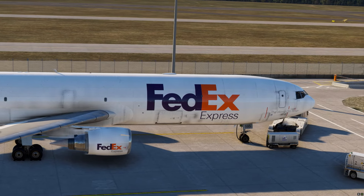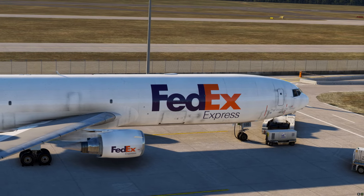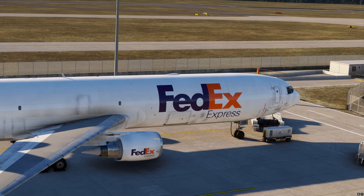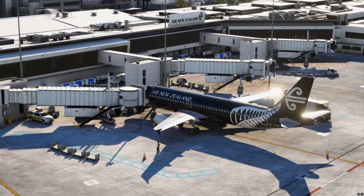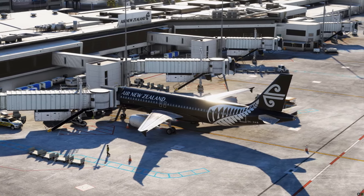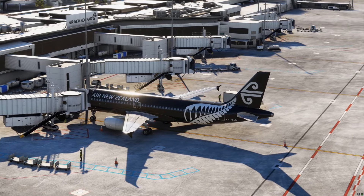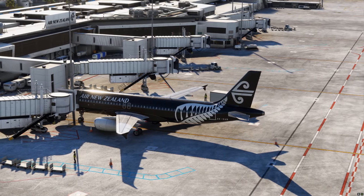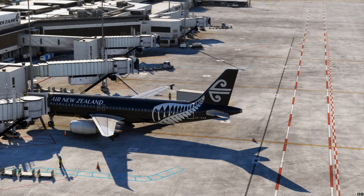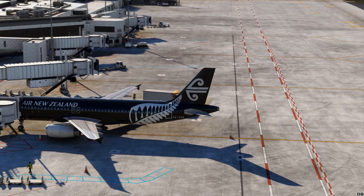Once all that is done, we walk up the stairs into the aircraft, usually have a quick look into the cabin and galley — is there anything out of place? Is there anything that shouldn't be there? Only then do we enter the cockpit and start the flow. This is just one small example showing that in the real world there is just way more to consider, and the depth of knowledge required is just on a completely different level.